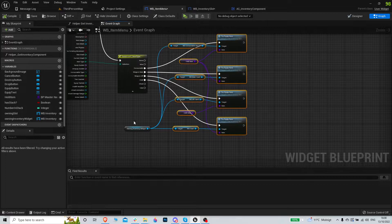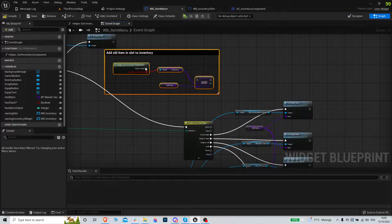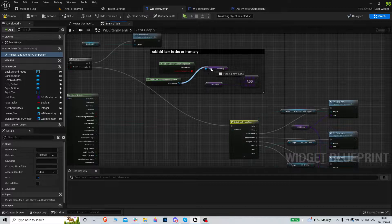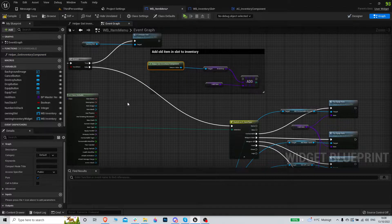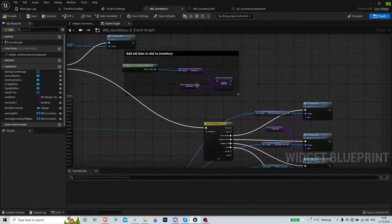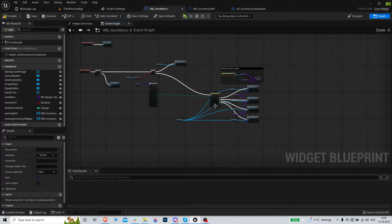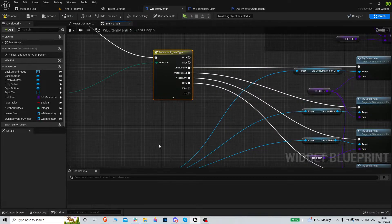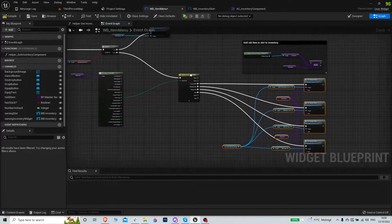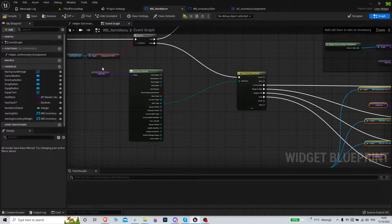So before we do this, we want to paste that in and get this function instead. It's slightly more complicated here because on the drop slot we already know the target slot because we're dropping onto it, whereas here we're equipping from the actual items.